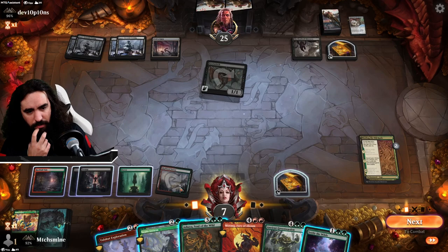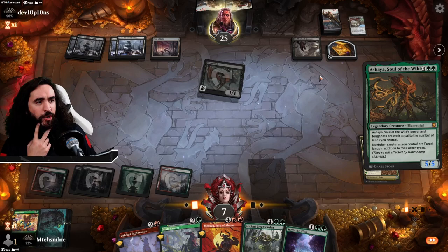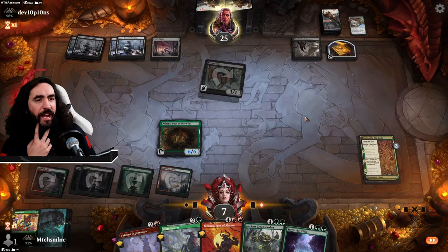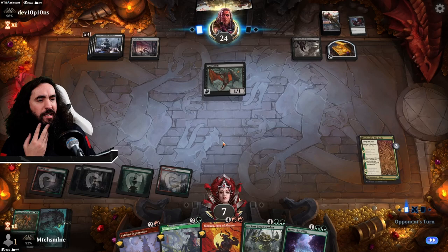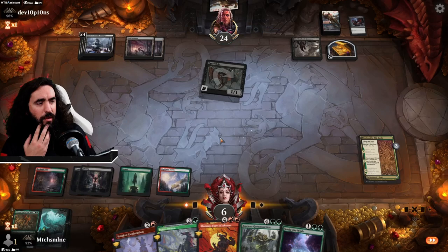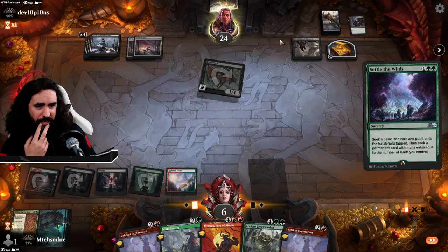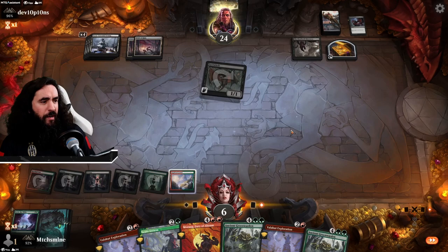Going for the Ashaya — one, three, four, five mana. Yeah, totally going for the Ashaya. Maybe they have a board wipe, maybe they have removal. And they have the removal right away — painful. They really have freaking everything. Now I really need a land. But I'll have two Ancient Greenwardens so it's still A-OK. They only have one card left — I wonder what it is. Next turn we're playing the Ancient Greenwarden. If they're getting rid of a land, so be it — I'll get another land source. Doesn't matter much.